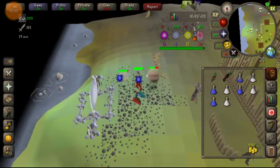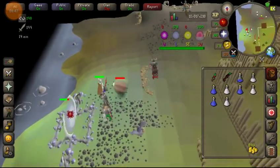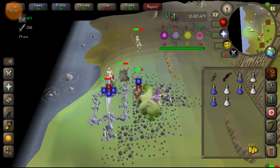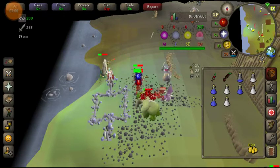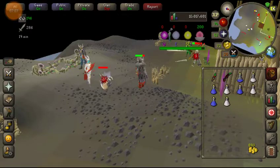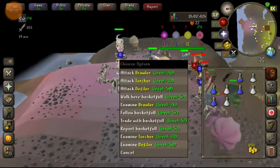One method that is common — if you don't want to pay the repair bill for Barrows equipment — you can bring Dharoks and a cooked cake to increase your damage with Dharoks by bringing your HP down. Looks like there's one more portal at the southwest portal.